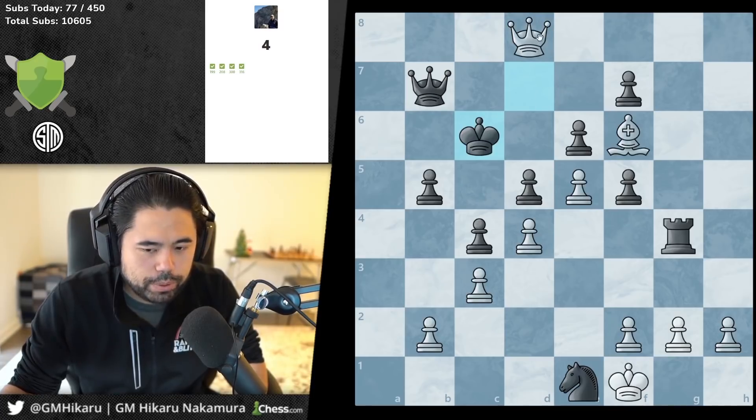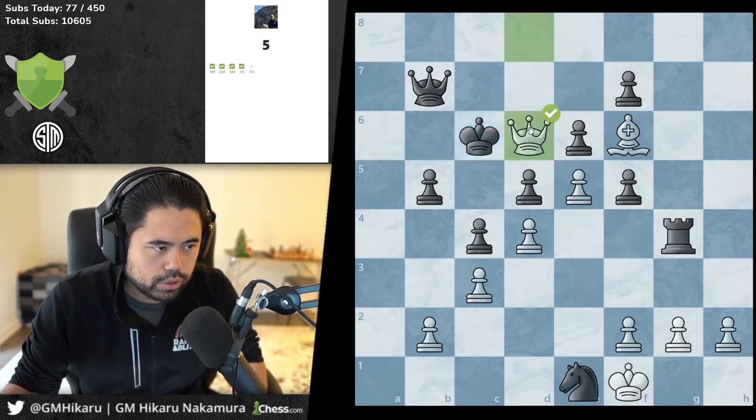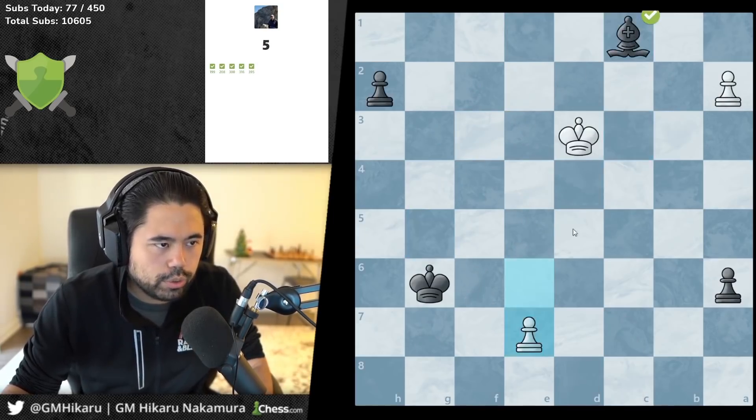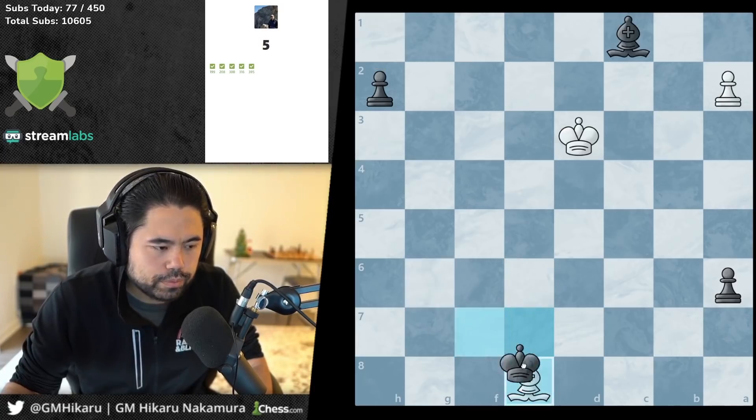Close to a back rank checkmate but not quite — you go check and the pawn holds the queen, and the king has no squares. You just eat the queen, bring the king back, and then make a queen next move.